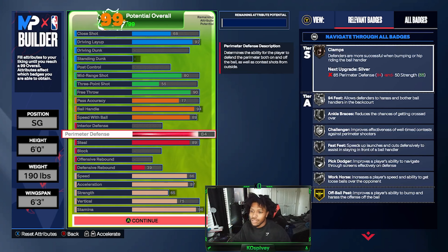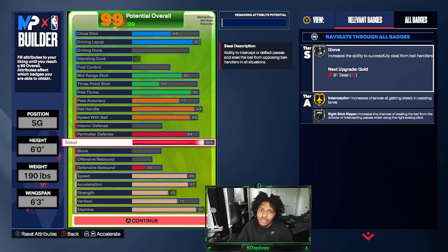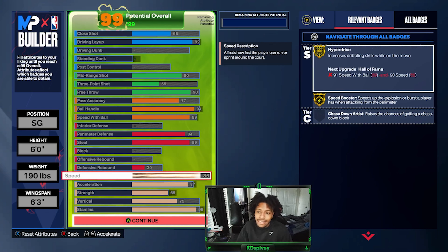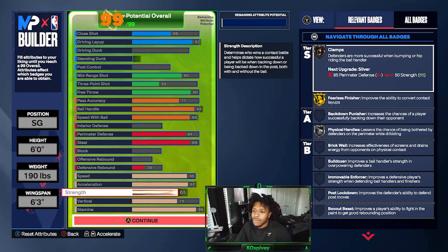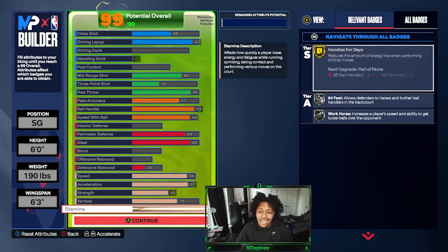84 perimeter defense gives you access to Clamps on bronze — the rest of your stats are on silver. 89 steal gets you Interceptor on gold, Glove on silver, and Grip on silver — more than enough in my eyes. 86 speed and 87 acceleration give you access to Speed Booster. Spot Finder could have been Hall of Fame but the celebration rating isn't high enough. With 65 strength for Clamps, Close Finisher, and Physical Handles, 75 vertical, and 96 stamina — that build is a beast.